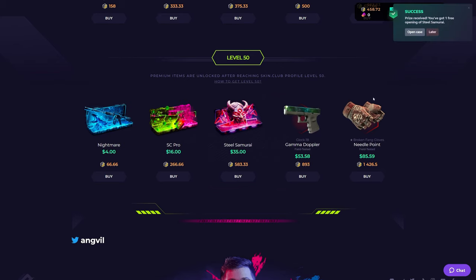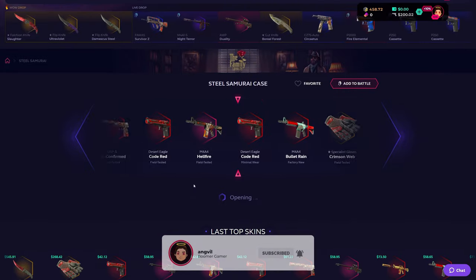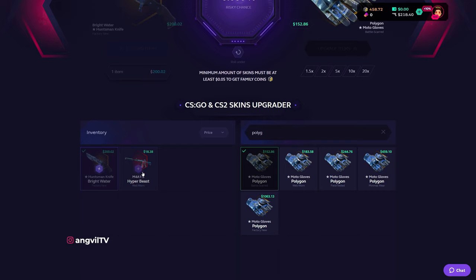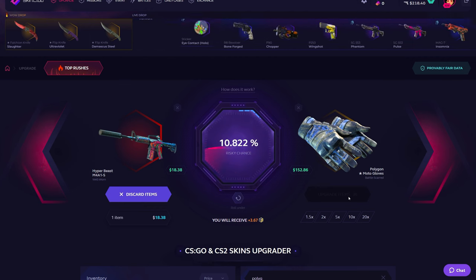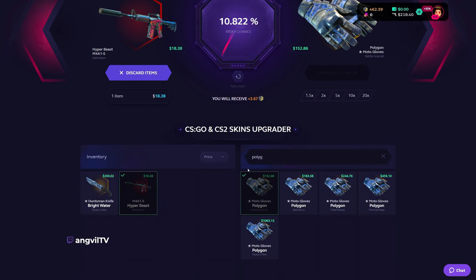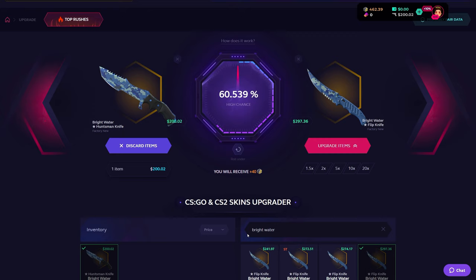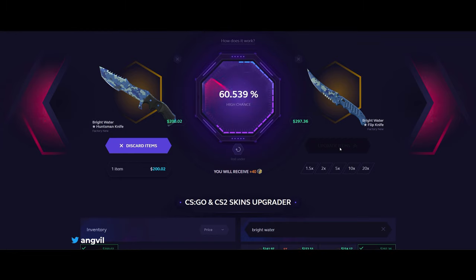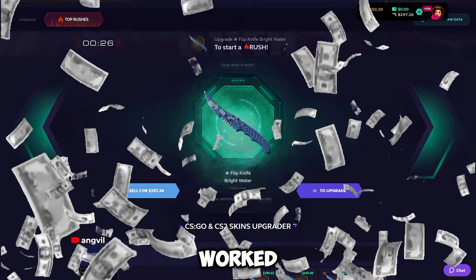Okay, I have event points — I said I wouldn't dip into them but I am. Steal Samurai, that's more than half, let's go! Someone just got a flip knife from here — I'm gonna get profit as well. The Slaughter was so close. We go to battle-scarred again. Top right — we hit a high ticket, top left. Bright Water — can I upgrade to a better knife for 60? I landed like three times to the left. This is stupid, but it worked. I'm gonna call it a day.